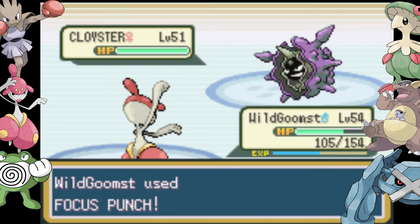Bruno was going according to plan — hooking and jabbing, a nice punch here, a Sky Uppercut there. But his Machamp was stronger than I gave him credit for, taking out our Breloom with a Cross Chop. I get immediate revenge, but facing the Elite Four a pokemon down will not be easy.